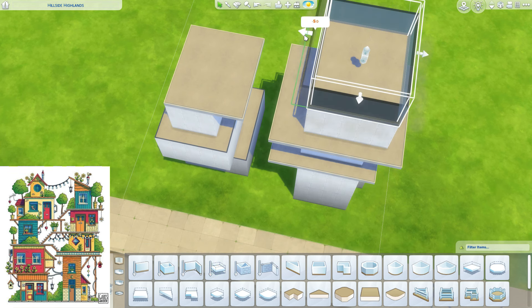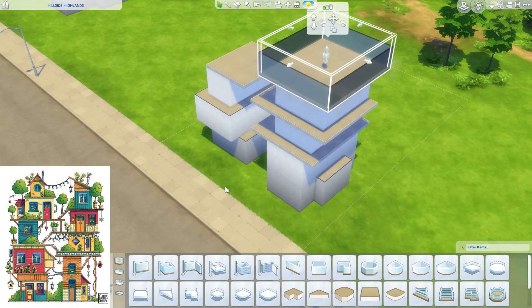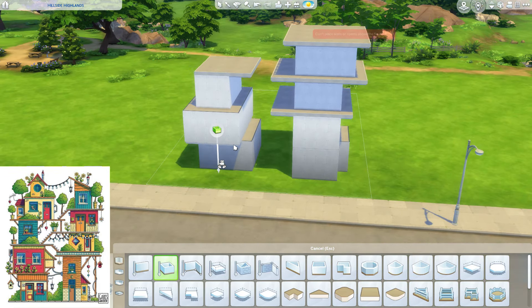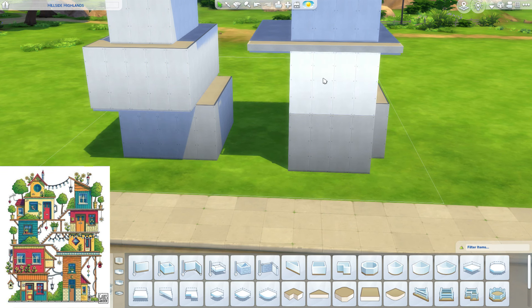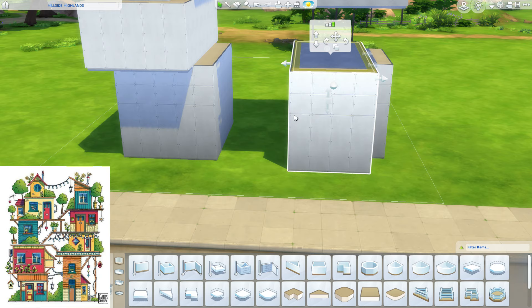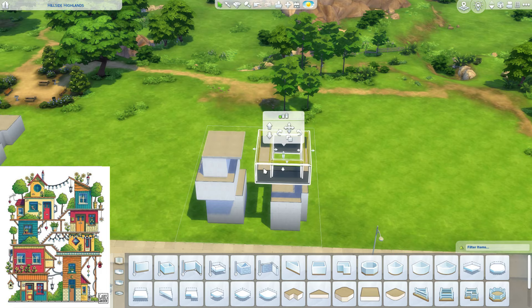I actually like that because the platforms kind of help you differentiate between all of the apartments. So up here will be our last — oh my god, we've reached our limit. So what I'm gonna do is get rid of the double floor down here and just make it higher. I'm gonna have to rebuild this to make it work. This is basically very much the same as what we see in the image.